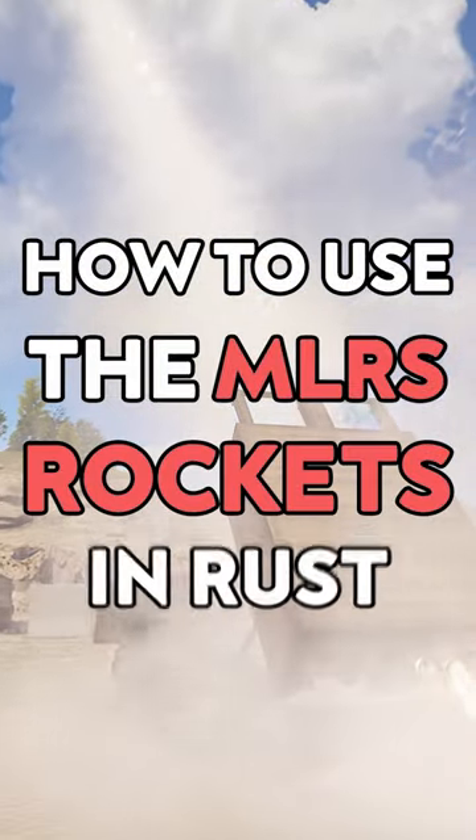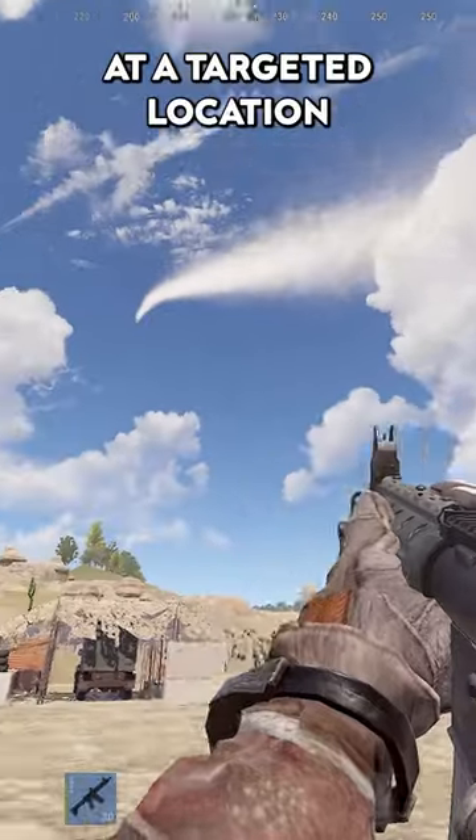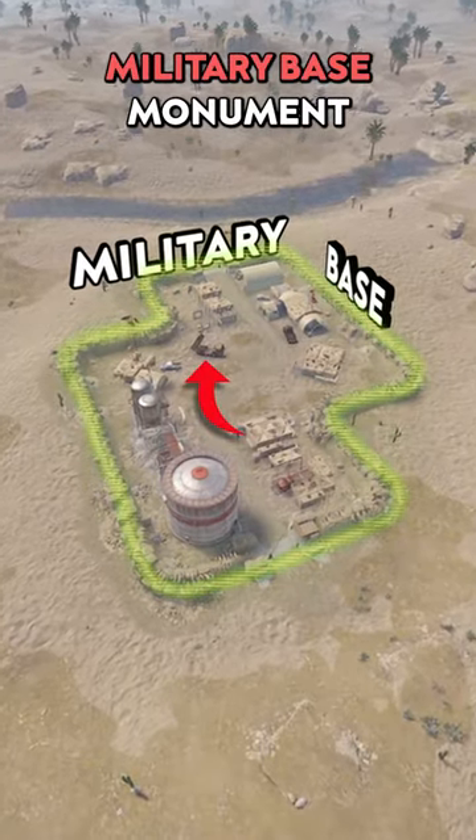How to use the MLRS rockets in Rust. The MLRS will allow you to send a barrage of long-range rockets at a targeted location. You can find the MLRS at the abandoned military base monument.